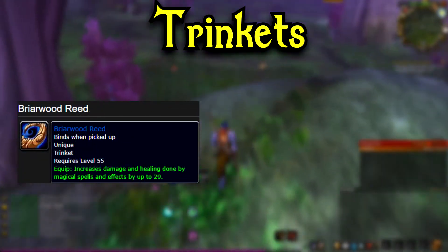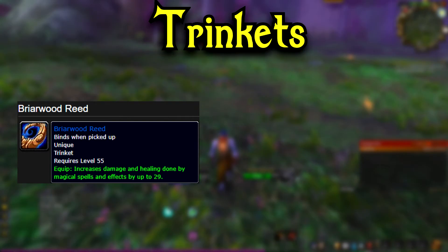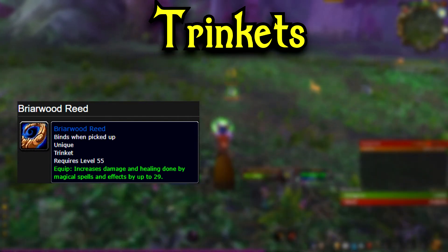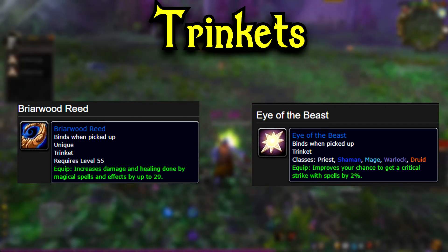For your trinkets, we have Briarwood Reed, which comes from Jed Ruinwatch in Upper Blackrock Spire. He is a rare, but you can usually find groups going specifically to find him, so you'll have a pretty good chance at this trinket. Your second trinket is going to be Eye of the Beast, which is a reward from a quest started by killing Wyrmthalic in Lower Blackrock Spire, and then killing Dracosath in Upper Blackrock Spire.